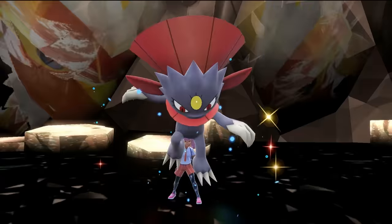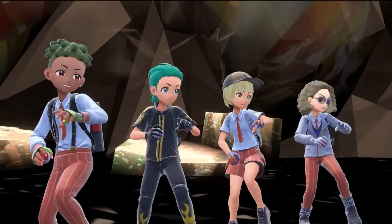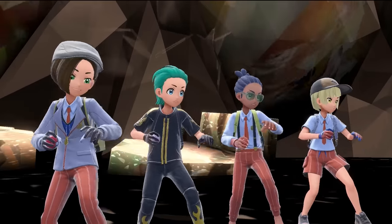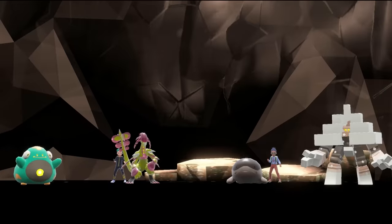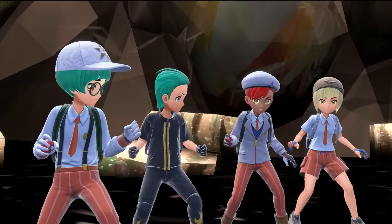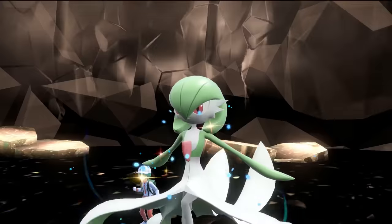By doing this strategy, it means that we can lock in the three partnering Pokemon for the rest of the time when we're going into this raid, meaning we're going to be able to execute it pretty perfectly throughout the rest of the weekend. The big thing we're looking out for is no physical attackers on our side of the field. There are seven Pokemon that are all primarily special attackers that we're looking for.